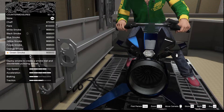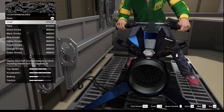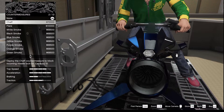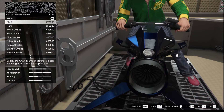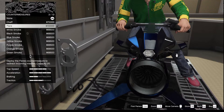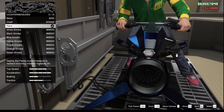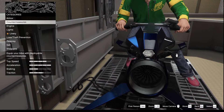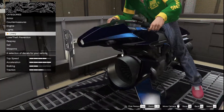For countermeasures, the smoke options are the most useless. You really want flare or chaff. The difference: with chaff you need to activate it before somebody locks onto you — you have to anticipate the attack. With flare you get more of them, capacity of 10, and you can crack them off when you get a missile lock. I'm going to go with flare for a change.